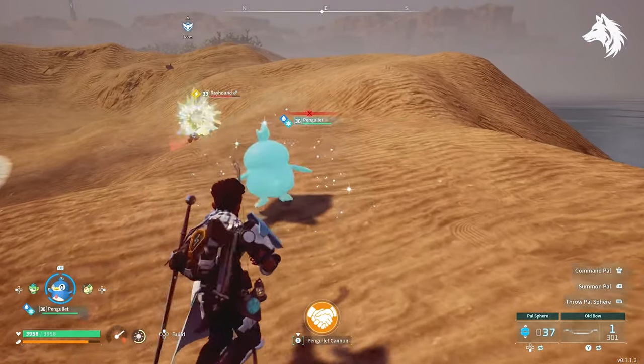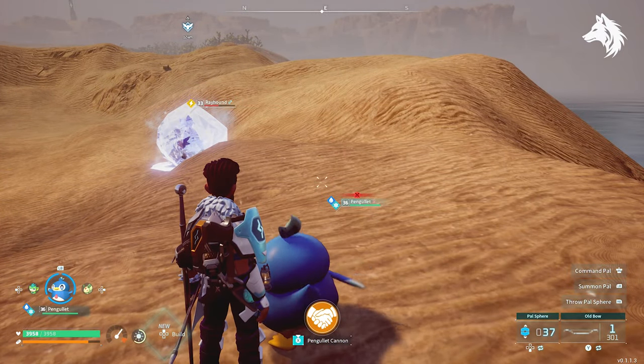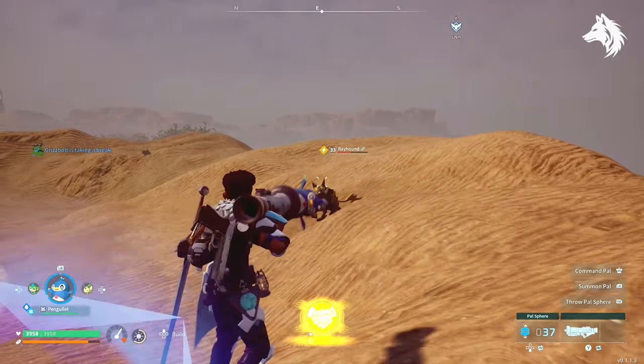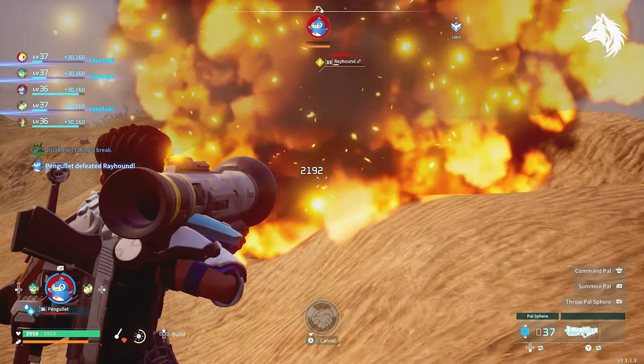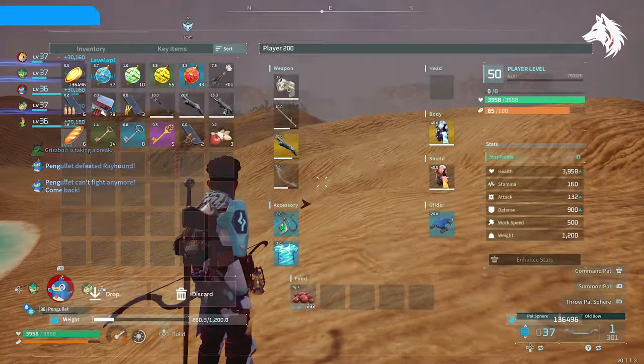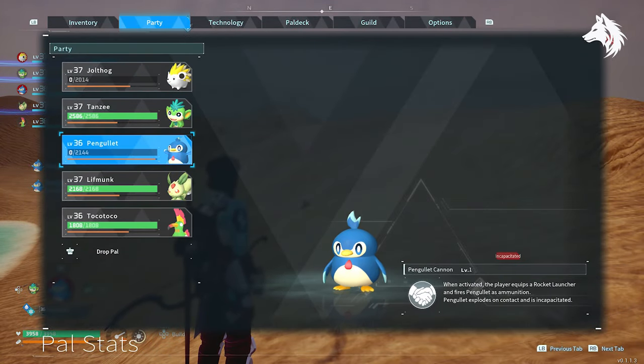Pengulet's Cannon: when activated, the player equips a rocket launcher and fires Pengulet as ammunition. Pengulet explodes on contact and is incapacitated. This is a very powerful move especially for early game, but it does take out your Pengulet at the same time, so it's best to leave it as a last resort when he's already on low health.